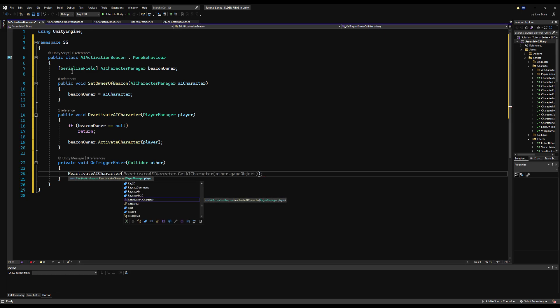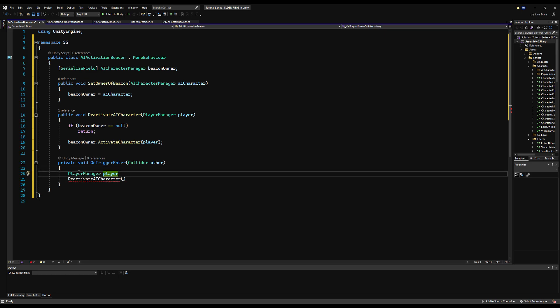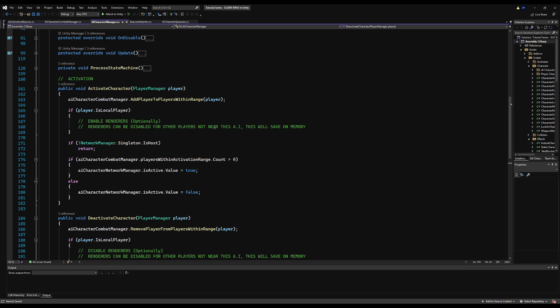We're going to reactivate character on trigger enter and pass a player manager. Player equals other.GetComponent PlayerManager. I'll come back and fix that in a moment because we're putting our beacon detector on our player itself — I'll know if it works or not. Let's go back over to the AI Character Manager.